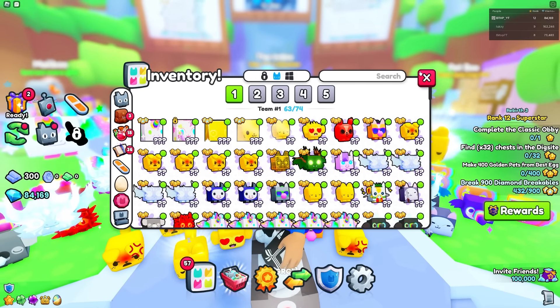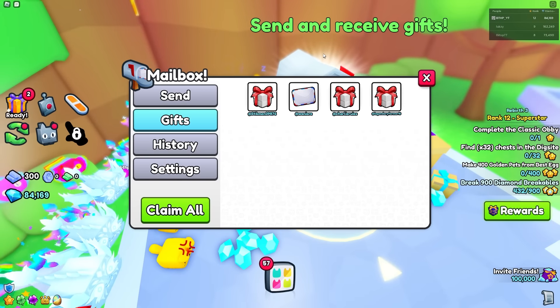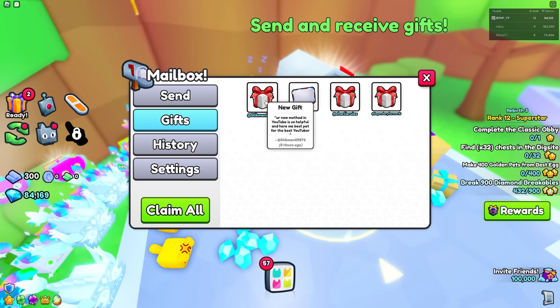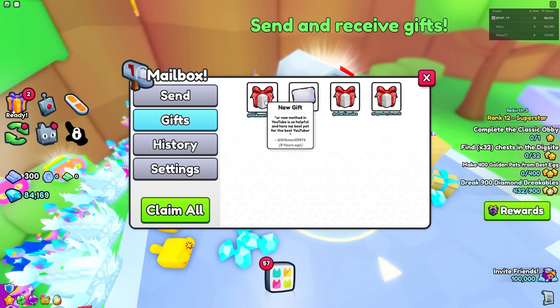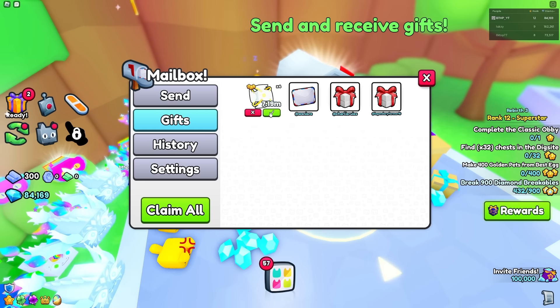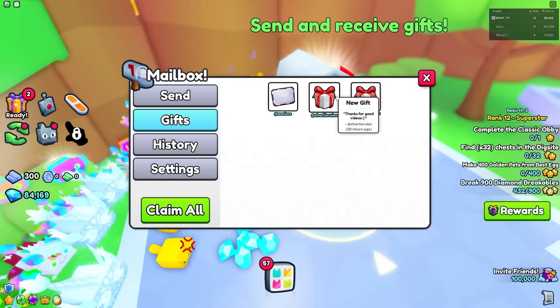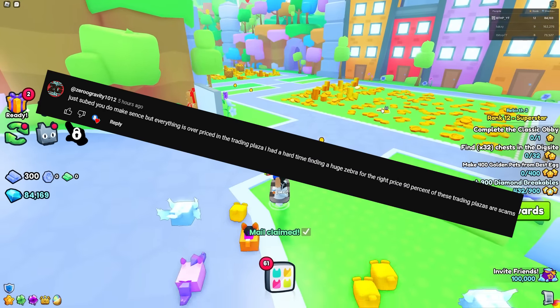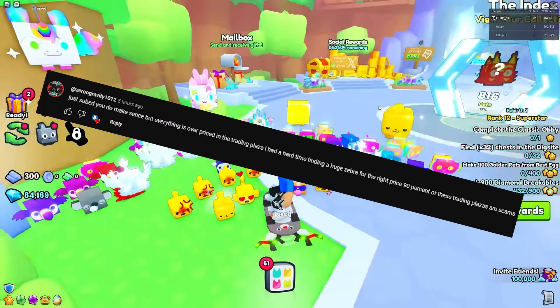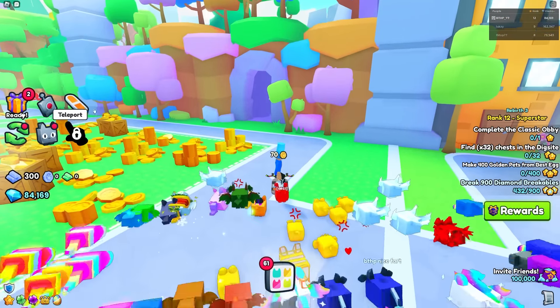Before we get into it, I'm going to do the mailbox as always — if you guys want to be featured in a video you know what to do. Starting with this one: 'Your new method on YouTube is so helpful, and here's my best pet for the best YouTuber.' Yo stickman, that's a W! Everyone in the comment section drop a W. Thank you so much man, much love — I don't think you should be giving me your best stuff, that's a bit crazy.